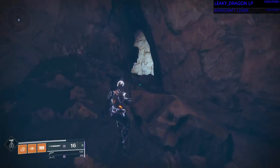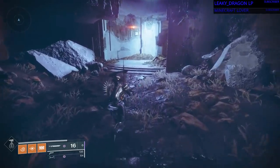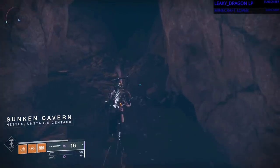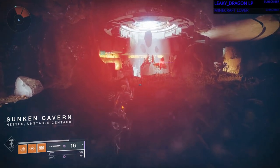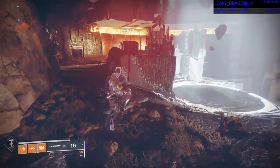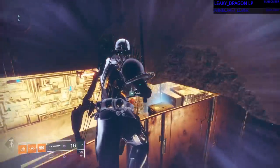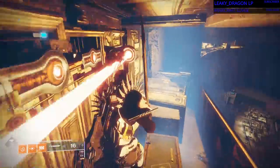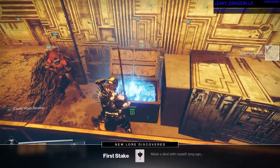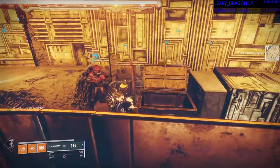And we're getting closer, running through some water. And then when you get into the sunken cavern, it's a big open area. And this one is actually pretty well hidden — you really can't see the glow from this chest all that well. That's right here, along the outside wall by some orange glowy light.